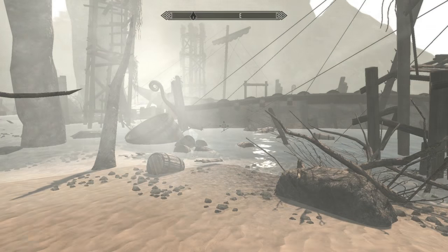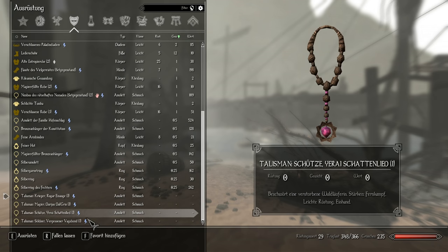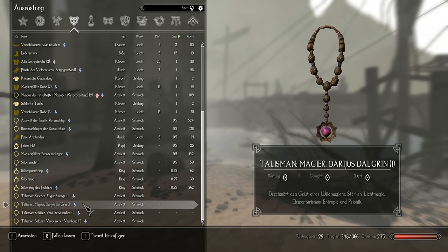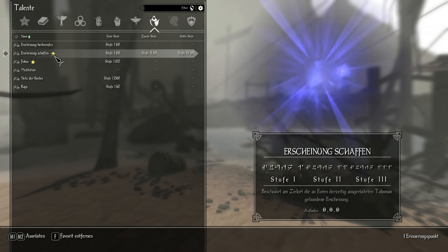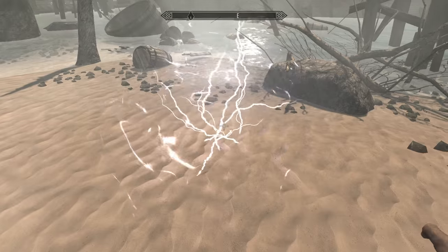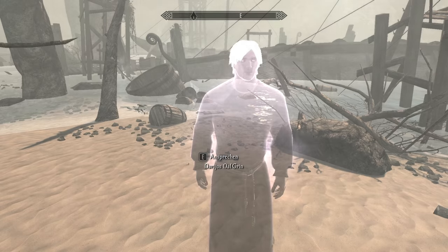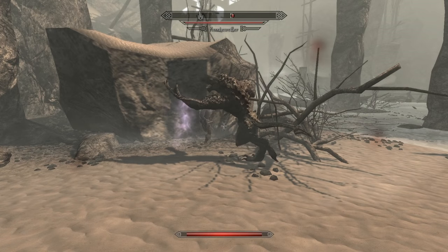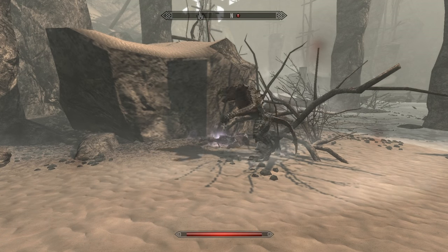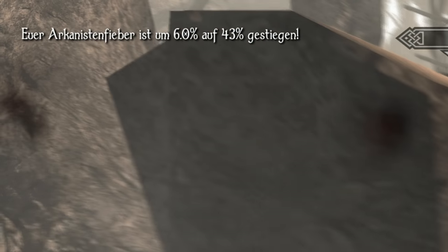Here is how he works. The Phasmalist can craft soul trinkets. When equipped, a soul trinket can conjure a persistent ghost companion — an apparition — by using the Conjure Apparition talent. The apparition stays by your side, can assume different combat styles, and can be fully equipped. More on that later. When it dies, you gain arcane fever, the amount of which is determined by the apparition's class.